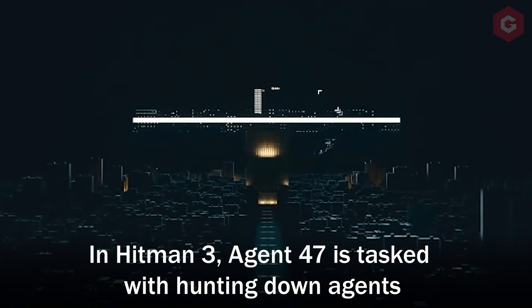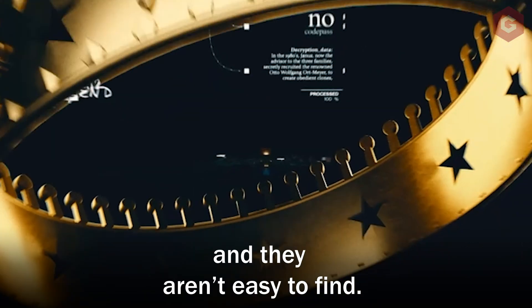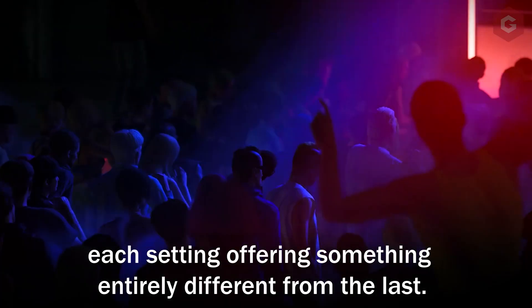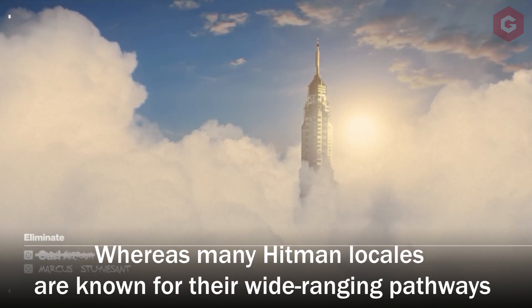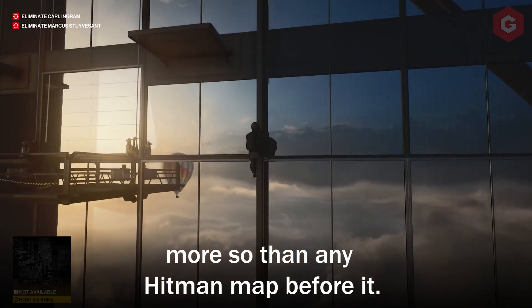In Hitman 3, Agent 47 is tasked with hunting down agents of a shadowy organisation known as Providence, and they aren't easy to find. His journey takes in Dubai, England, Argentina and Romania, each setting offering something entirely different from the last. Take the opening Dubai mission for example — whereas many Hitman locales are known for their wide-ranging pathways and blend of stealth gameplay and disguise swapping, Dubai is built on verticality, more so than any Hitman map before it.